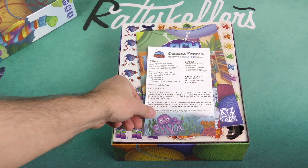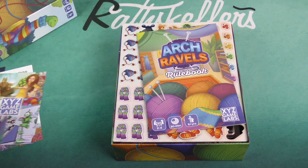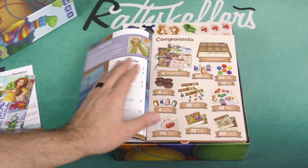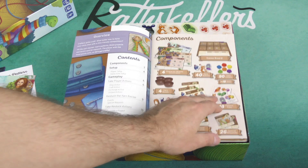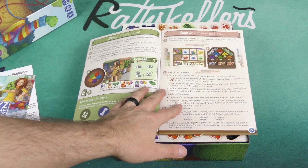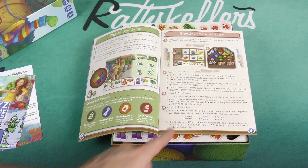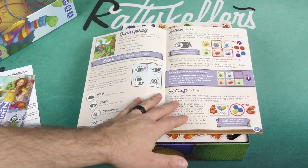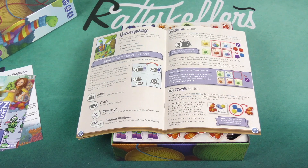Maybe this is actually a crocheting pattern. Here's our rulebook. We've got our components, player setup, game area setup, and the gameplay. On your turn, players take turns in clockwise order, starting with the player who last crafted something, or at random. Three steps to your turn: you take player actions, you restock the yarn bazaar, and you take restock actions.